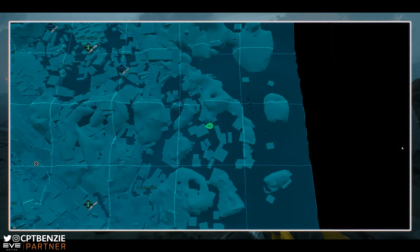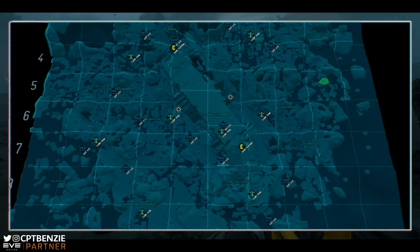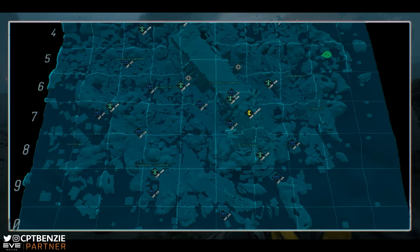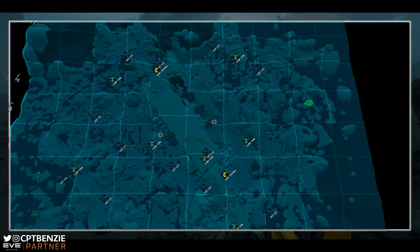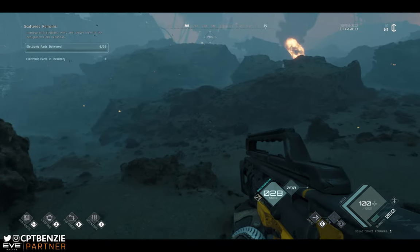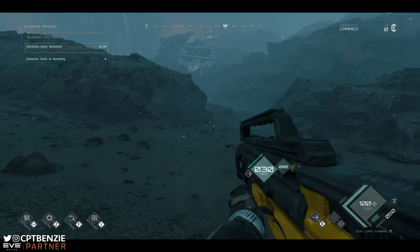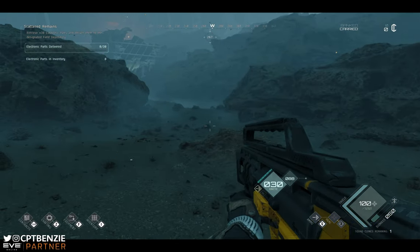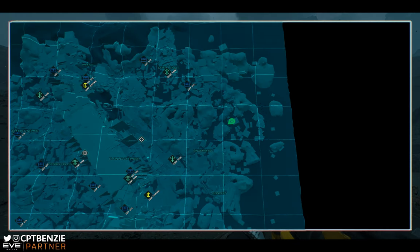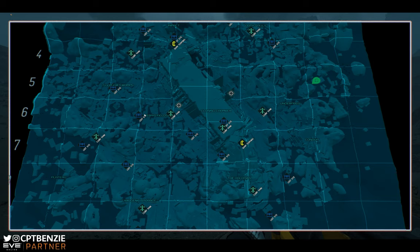Similar to the other mission — when you look at these on the map you normally get little circles telling you where things are. But what if it doesn't have circles? It's because these bits of loot can be dropped anywhere. In the case of electronic parts, they can just be found in any of the loot boxes. Where do you deposit them? That's what these little square targeting system icons are on the map — those are your deposits. You pick up loot, drop them in there, and off you go.